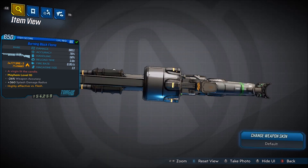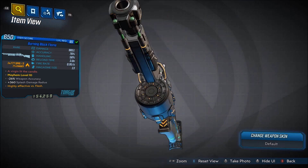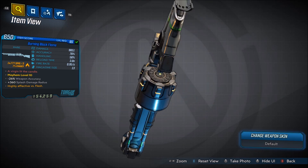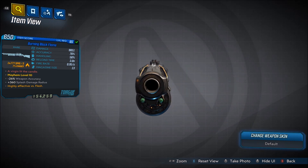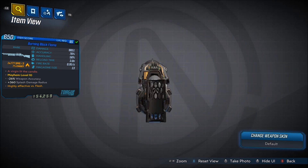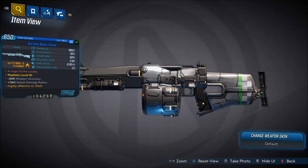Red Tex is a virgin, lit the candle, minus 26% weapon accuracy, plus 360 splash damage radius. Damage is 9,851, accuracy is 76%, handling is 56%, reload time is 3 seconds, fire rate is 0.95 a second with a 13 mag size. This one does fire damage and every single one you get will always deal fire damage. You cannot get it non-elemental and you cannot get it in any other element.